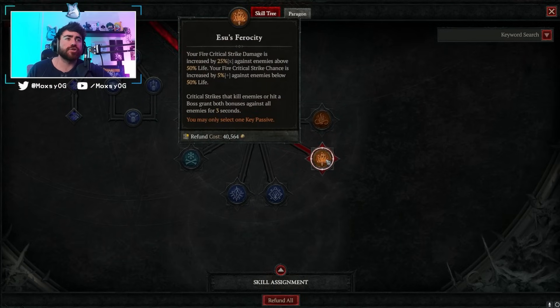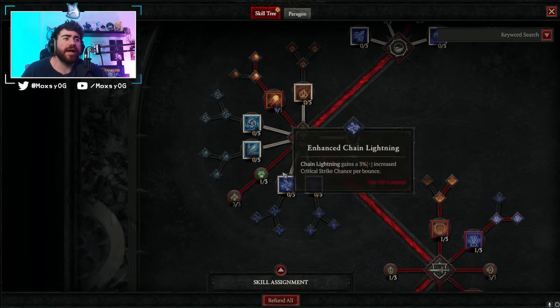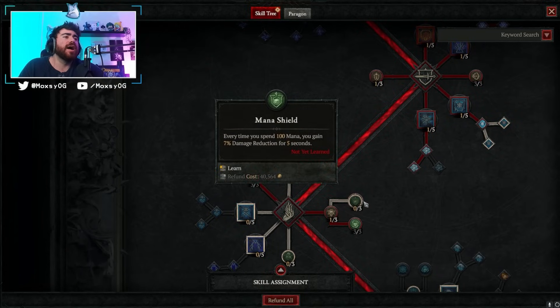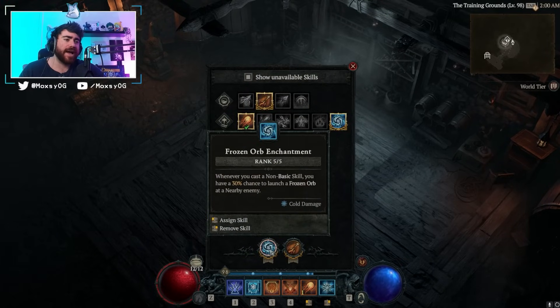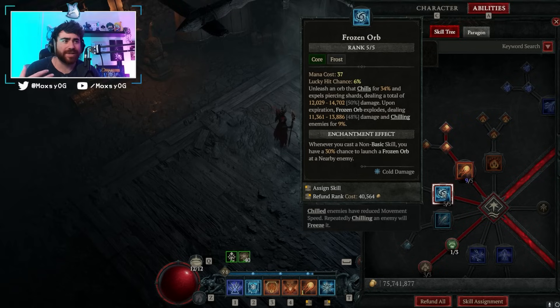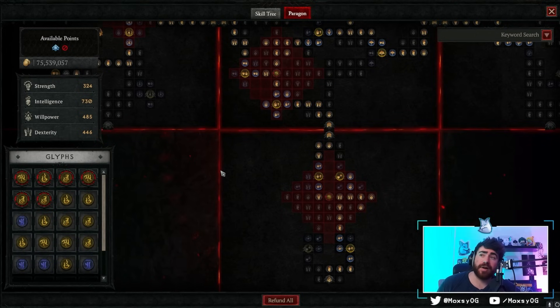For bossing and Uber Lilith, you barely need to change the setup. Take points out of Fiery Surge since you're not killing anything, and put them into Frozen Orb. You could also remove the damage-reduction-for-spending-mana points and max out Frozen Orb. With Frozen Orb as an enchant, every time you cast you have a chance to proc 14,000 damage — not necessary at all, just a little extra single-target damage if you're looking for it.